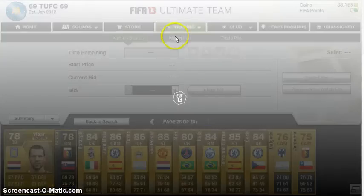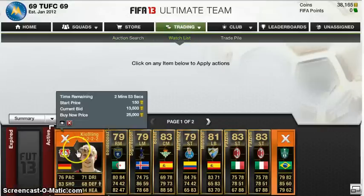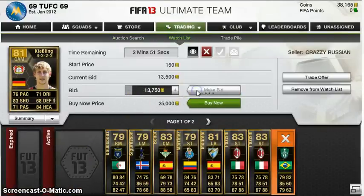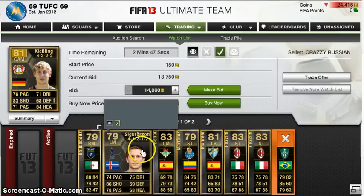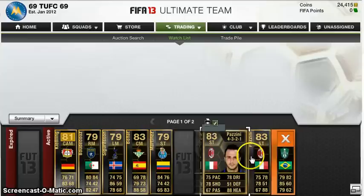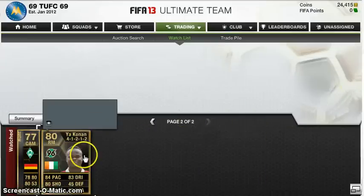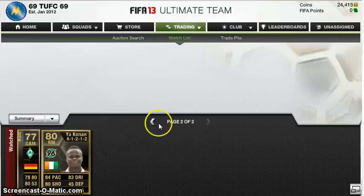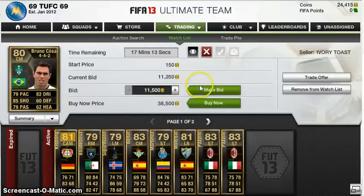I'll head over to the watchlist and show you the deals I've bid on. Look — Kiesling, I'll bid again. I've bid on players including Abu Dhabu's — look, 11 players I've possibly picked up.